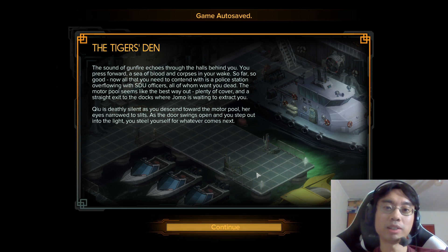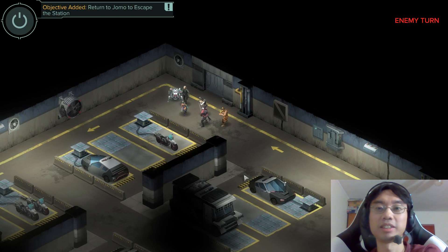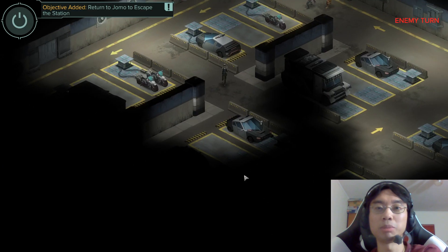Shu is deathly silent as you descend towards the motor pool. Her eyes narrow to slits as the door swings open and you step out into the light. You steel yourself for whatever comes next. Do we really have to fight again? We do. Didn't we just kill a whole bunch of people?